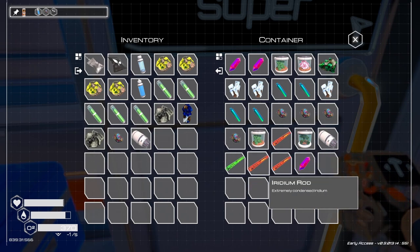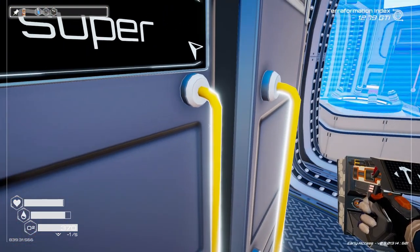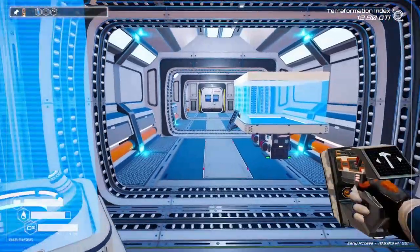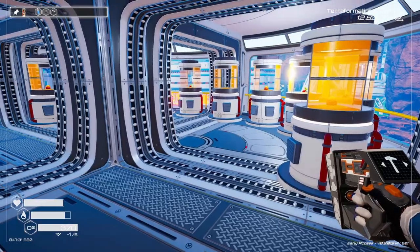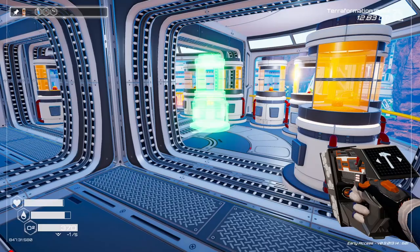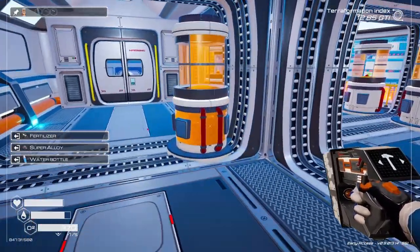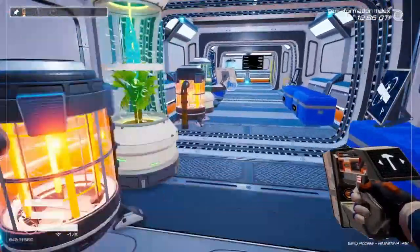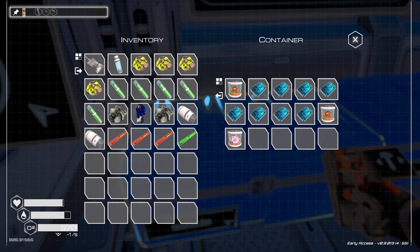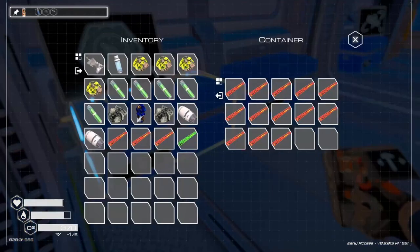I want to get some of these rockets going too. Let's see where we want to put it. We need some seeds — where did I put the seeds? I know I've got some.